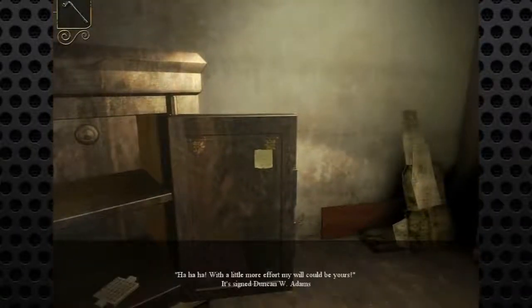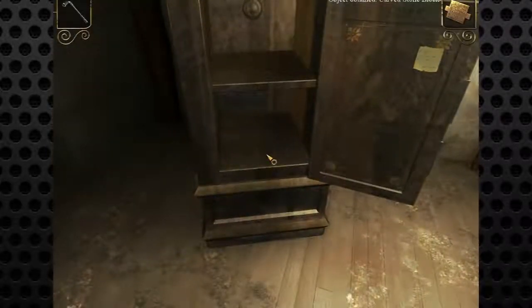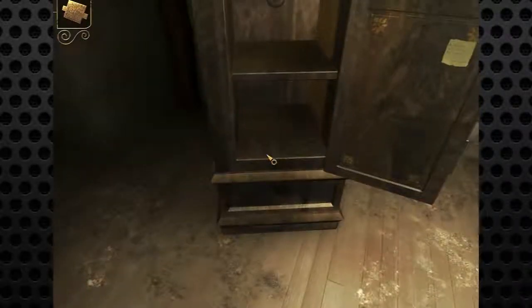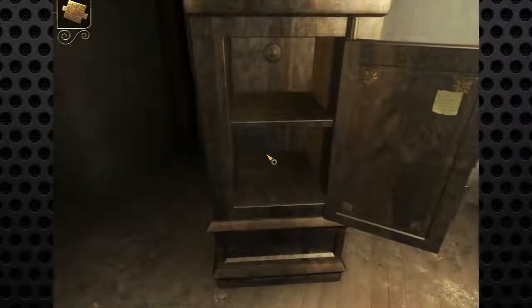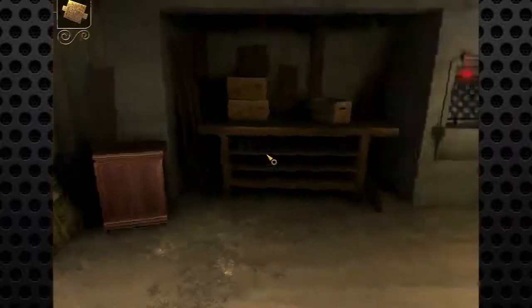There we go. Easy peasy. Problem solved. Fantastic. We have a note: 'With a little more effort, my will could be yours.' It's signed Duncan W. Adams. We've obtained a carved stone block. It looks like it's got some sort of crypto pattern on it — a grid, A to Z.